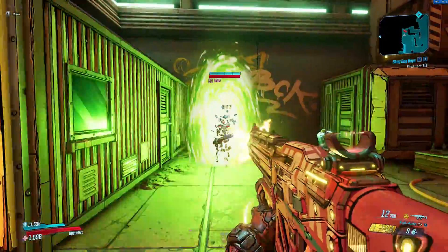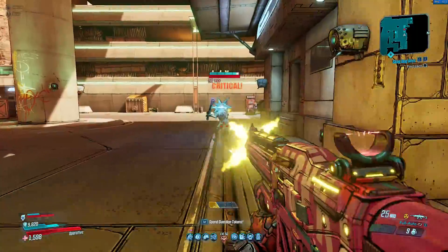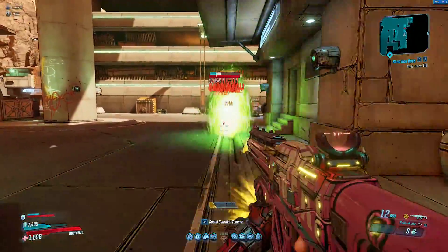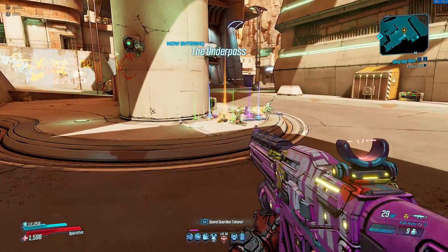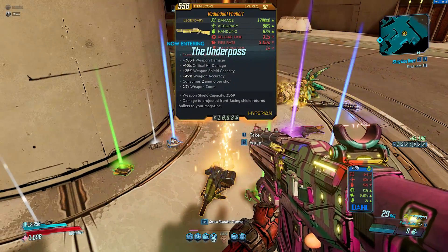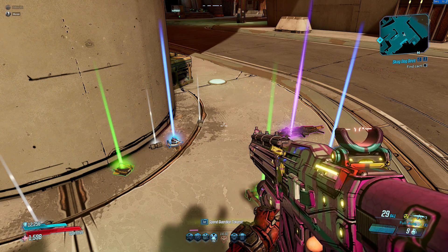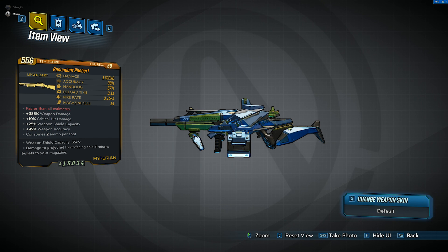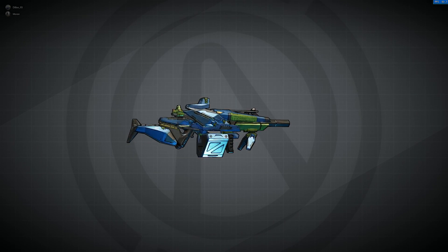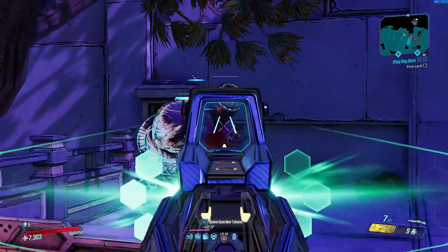Upon fighting them, you'll notice that Morty is very easy to kill, but Wick on the other hand will ironically keep teleporting around, so you'll have to hunt him down a bit to kill him. Once you have killed Wick, he has a chance to drop the Redundant Savvy Feebert, which is a legendary Hyperion shotgun. The weapon itself is actually pretty decent — it has decent stats across the board with additional effects of boosted critical hit damage, weapon damage, weapon shield capacity, and weapon accuracy. And also, because it's Hyperion, it has a shield on the gun when aiming down sights that can reflect bullets when hit.